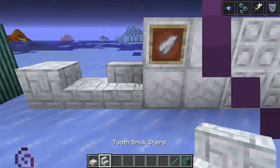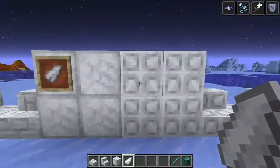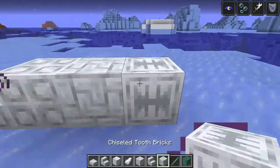Now this is the tooth brick slab, tooth brick stairs, tooth block, thrasher tooth — which is used to make all of them — tooth tiles, tooth stairs, tooth slab, and then tooth bricks and chisel tooth bricks.